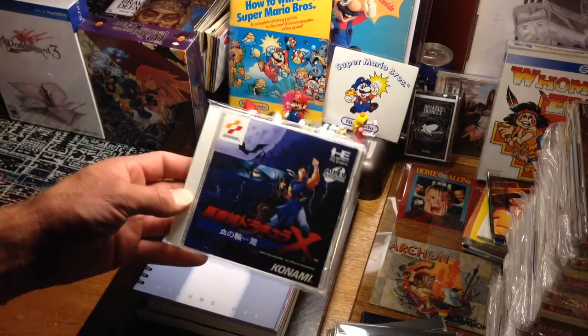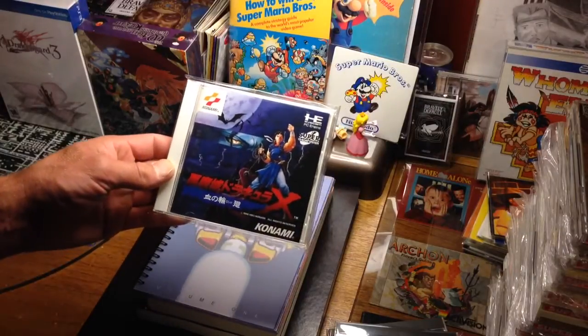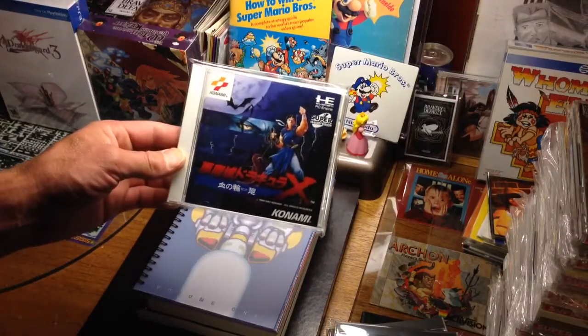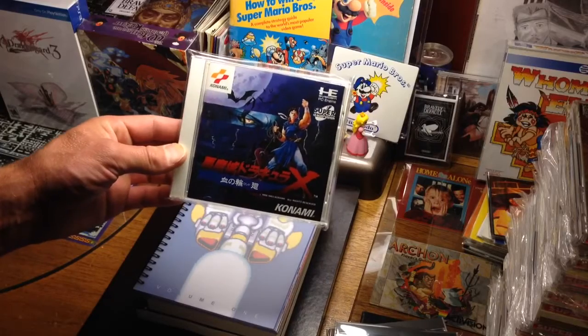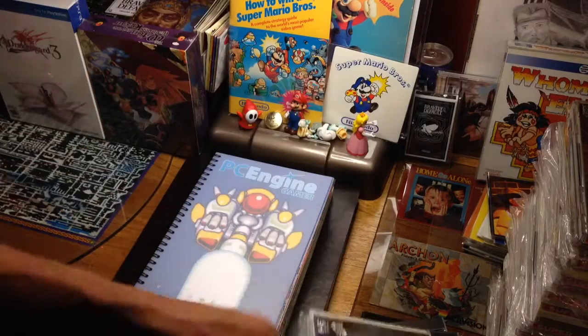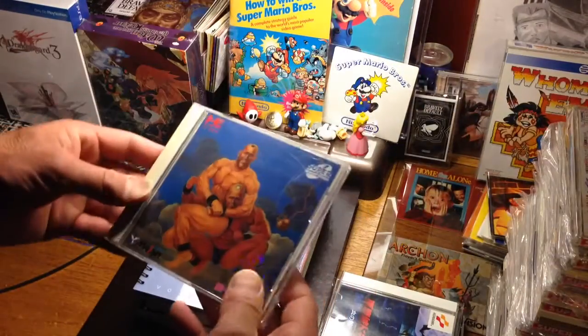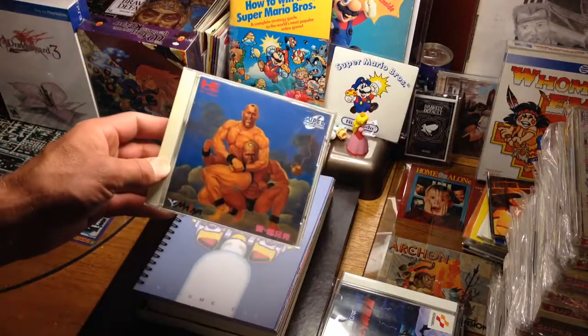For the PC engine, these are all Japanese ones and they're all in alphabetical order for the most part. We've got Castlevania: Dracula X — Akumajo Dracula — one of the best Dracula games out there, one of the best soundtracks.